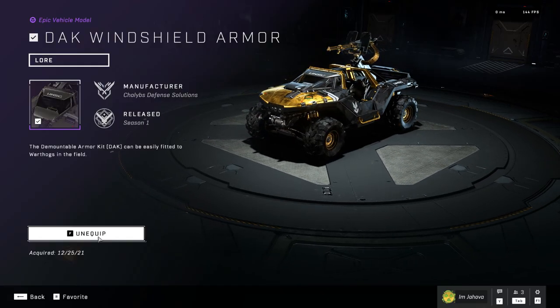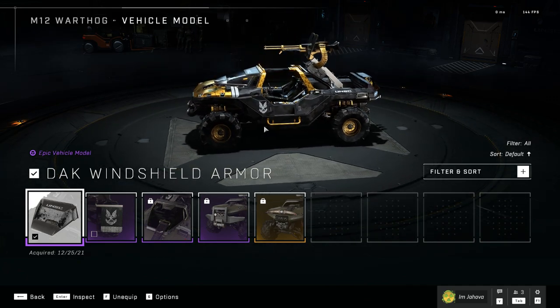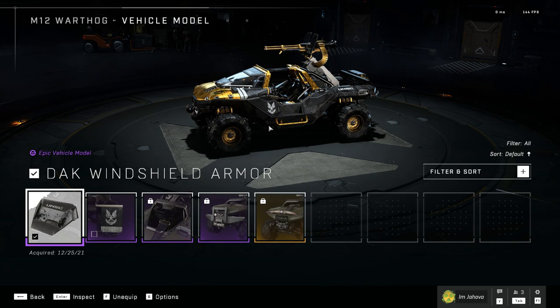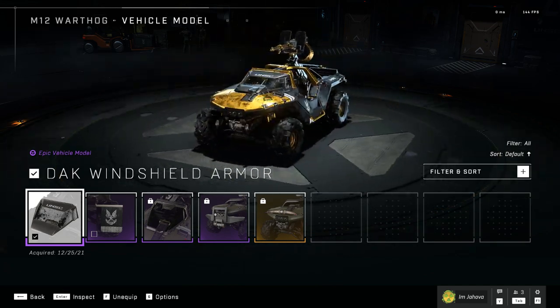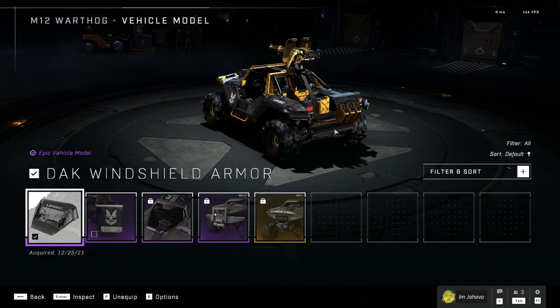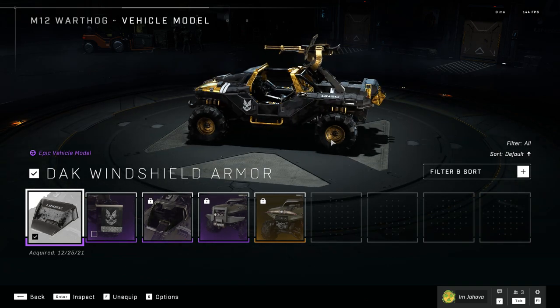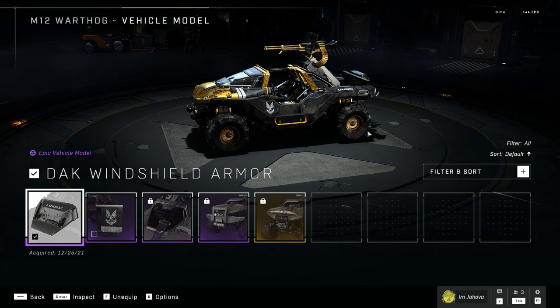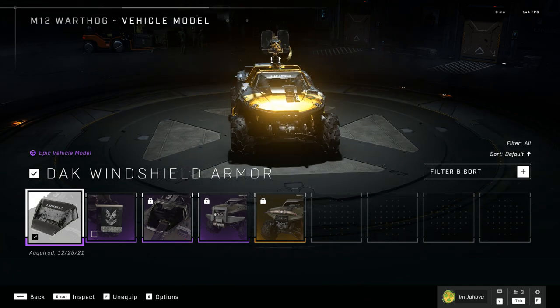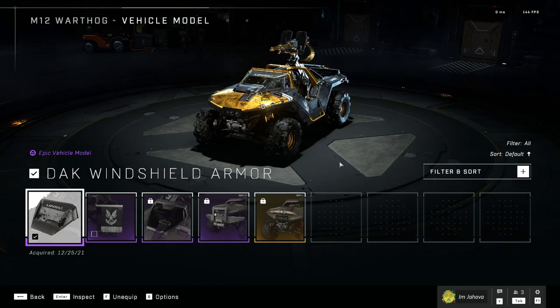Yet you can only have one equipped at a time. I think it's pretty obvious and safe to say that a lot of other people would share the mindset of 'I'm gonna buy all the little warthog accessories I can and just completely max out this thing.' I understand if it can only handle so many accessories before it breaks the game — sure, whatever — but at least make it three things, or make categories, kind of like how the Spartan armors work, where there's wheel accessories, windshield accessories, hood accessories, and so on.